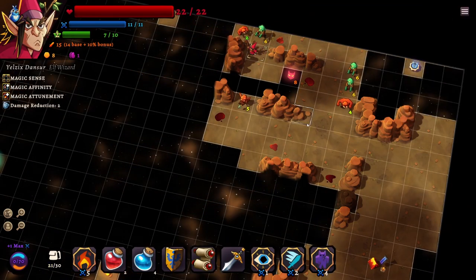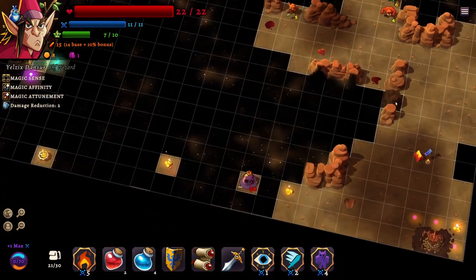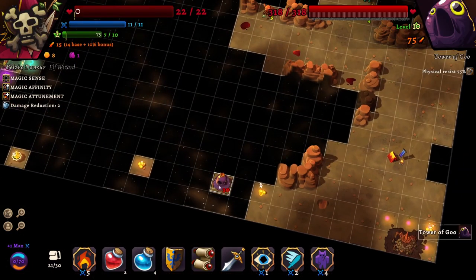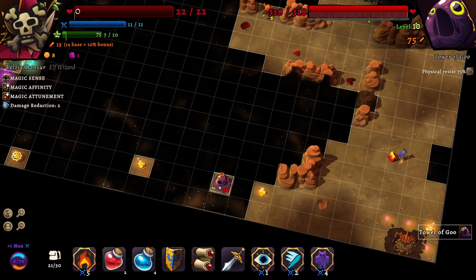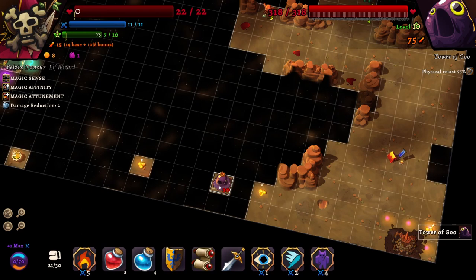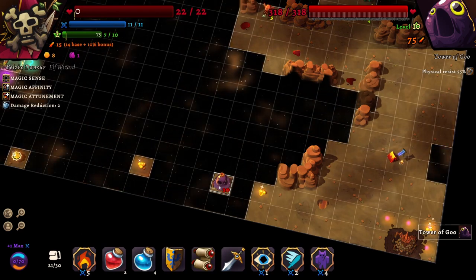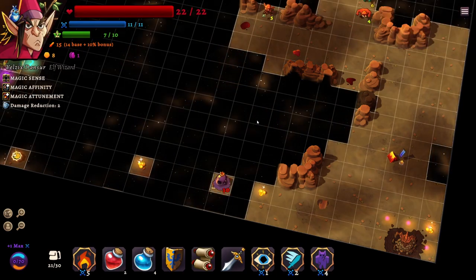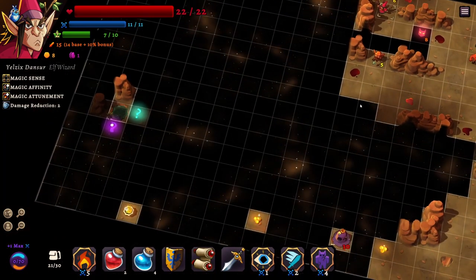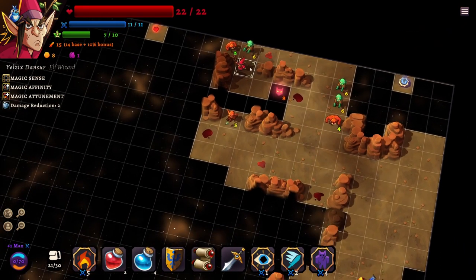We definitely want to use IMA WALL as much as we can to manipulate things. This guy has physical resist. Oh my god - 80 hits to kill them with physical attacks! That's just comical. They do 75 damage. You need to kill them with spells, 100 percent.